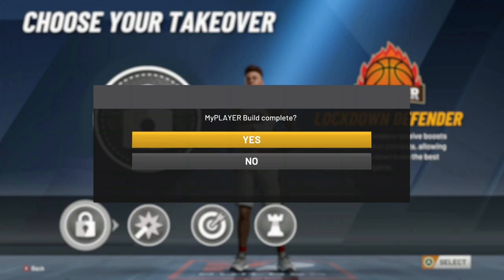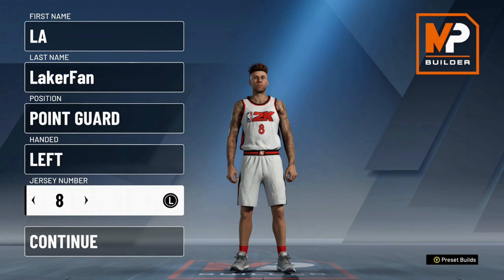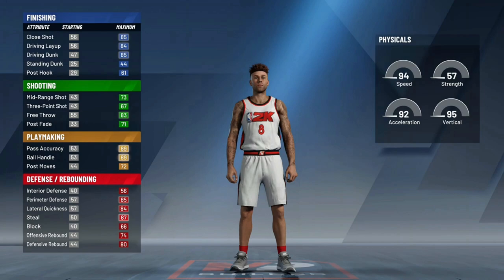You gain a couple of attributes through the game. Let's say you make two three-pointers — boom, now you have like 83 ball control, something like that. Basically, what I'm saying is if you build your build to get like 85 ball control, don't trip, because you'll be able to do that behind-the-back stuff pretty easily as the game moves on. It's just not automatically off-rip.